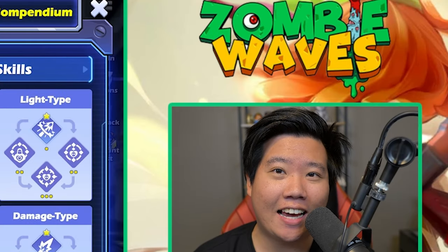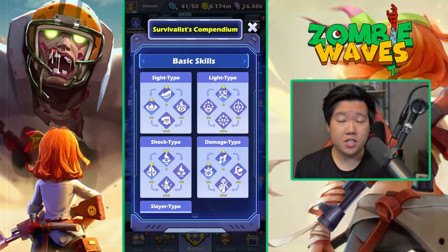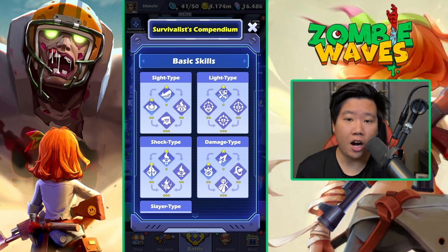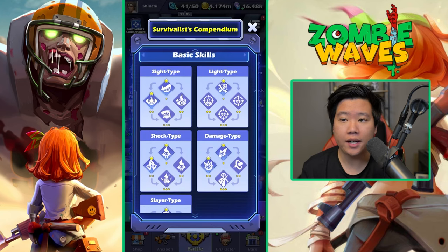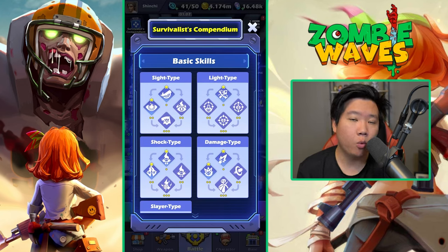So you got into Zombie Waves just like I did and you're really having fun and you want to know what's the best survivalist compendium to select as you're leveling up in each game. Today we're going to talk about the differences of the basic skill and advanced skill, then we're going to rank them up and also talk about different playing styles within the game.